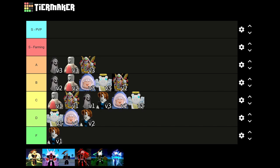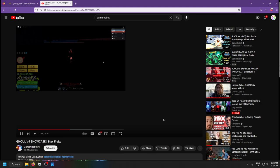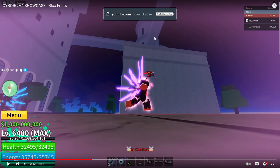Now it's time for the ones you've all been waiting for — the new Race V4s in Update 18 of Blox Fruits. First up, Ghoul V4 gives you an AoE crow attack and makes it so opposing players can't see what you look like. It also gives life leech, so it's meta for farming as well. Ghoul is definitely one of the better V4s.